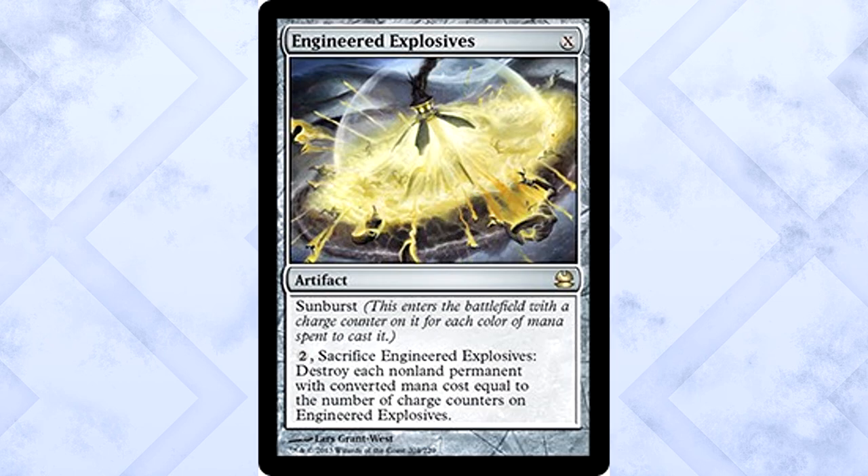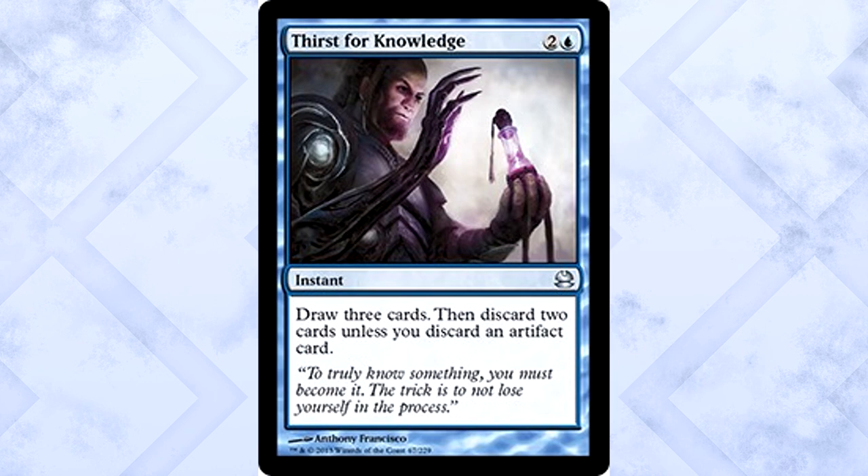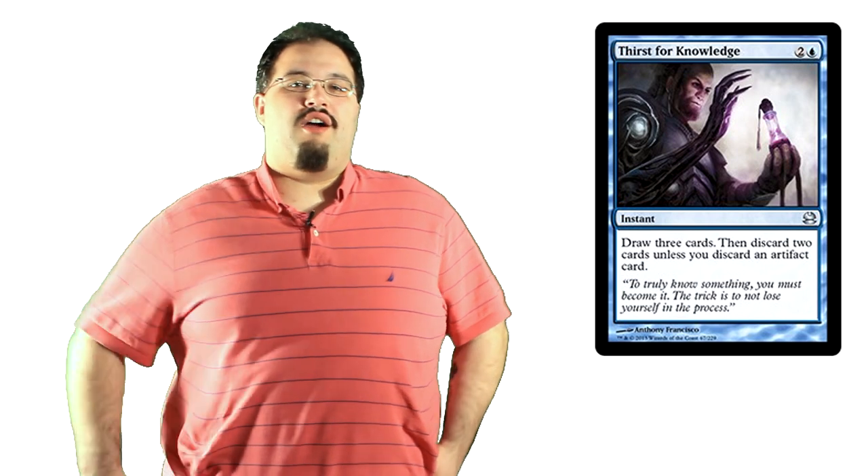Speaking of hard workers, Engineered Explosives is our last one-of. Straight-up removal — the card's real good. It nukes Affinity well, takes down a lot of Zoo variants, and some Infect board states. You aren't going to Sunburst for more than three at any time, but you won't need it for that much anyway. This card is all about getting you more time to assemble your combo. The last card in the main deck is Thirst for Knowledge, a full playset. This is one of the best rewards for playing an artifact-based blue deck — three mana, instant speed, three cards. You get to discard an extra combo piece, maybe a Talisman, pretty much whatever you want. Incredibly effective and one of the better cards in the deck.